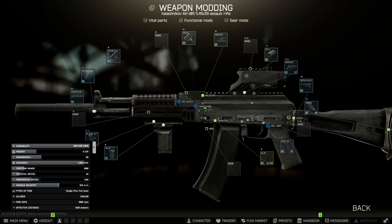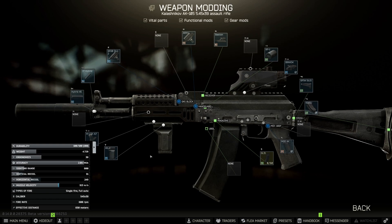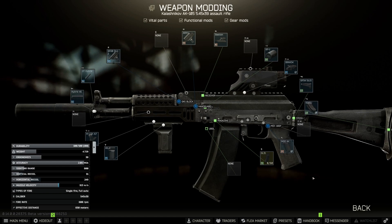So that's the gun. I can't currently buy it from any traders, so let's look at the modding. Ergo is probably the biggest challenge, but you also need to understand the recoil — it has to be below 500, and ergo has to be above 38. As you can see, I'm right at 38.